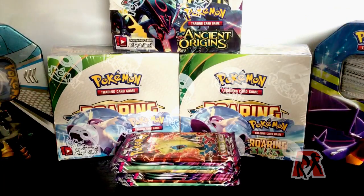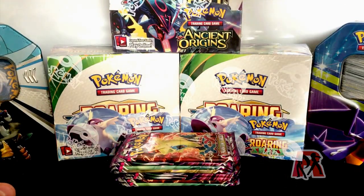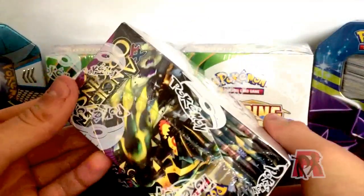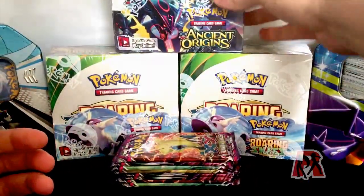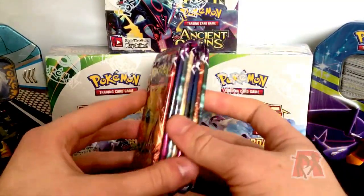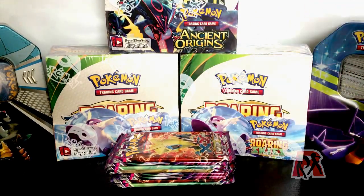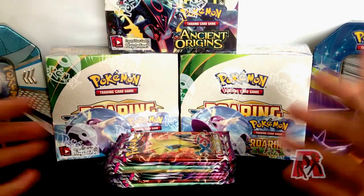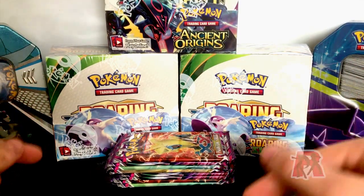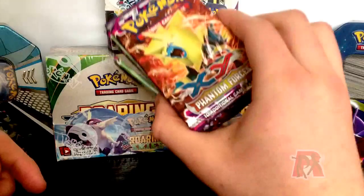So here we have the mini hoard — two boxes of Roaring Skies and a booster box of Ancient Origins as well. All boxes have 36 packs in there and they are all officially sealed. I haven't actually been in the boxes yet, I haven't tampered with any of them. We also have the 10 packs of Phantom Forces here which we will be opening shortly. We have two tins here but they're not to be opened, they're just there for display purposes only. Like I said, I also have a Japanese box of Spiral Force waiting in the post. So for today's video we will be opening these Phantom Forces packets here.